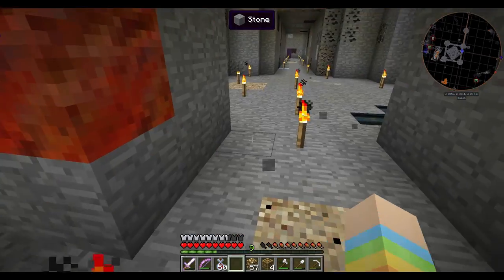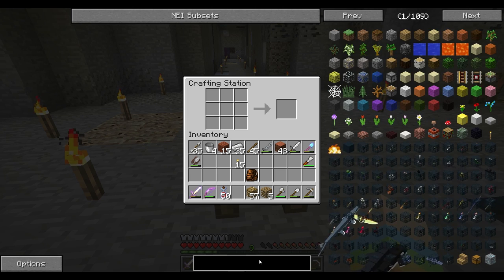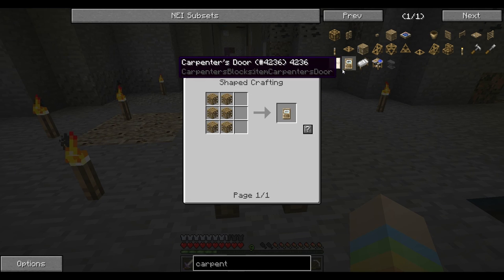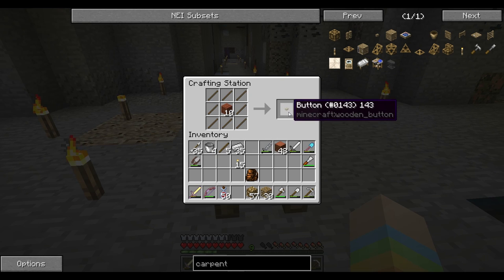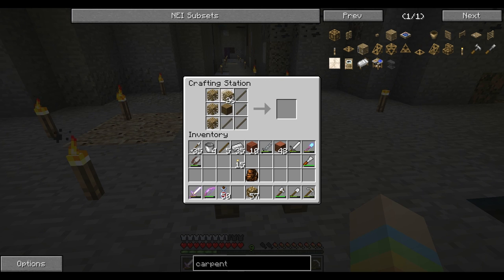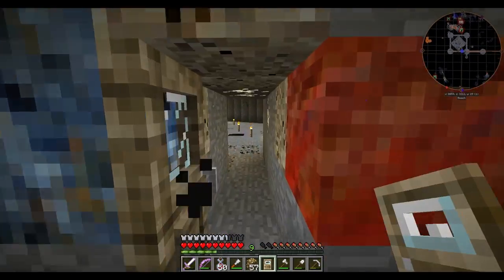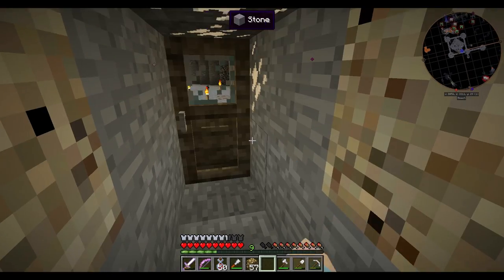I like the idea of hidden doors — I got that from Nasia — so there are going to be rooms over here too. It's just taking a lot of time to carve out. Let's make a hidden door really quick. We'll look at carpenter's blocks and make a carpenter's door. We need six. Let me make some more carpenter blocks — now we've got about 30. We'll make two carpenter's doors and stick one here and one on the inside. That works — those are our little secret doors.